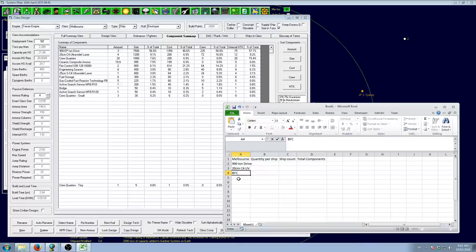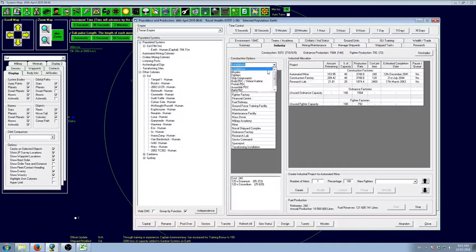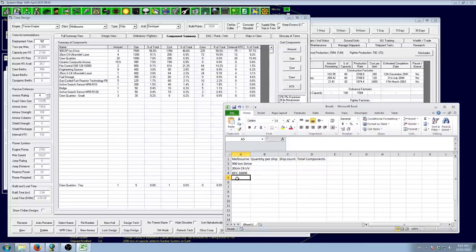Melbourne components: 900 ion drive, 20cm C4 UV laser, crew quarters. We can't pre-build armor, fire control, or engineering spaces. We have the 25cm SC4 UV laser, fuel storage, reactor, R10 sensor, R120 sensor. Per ship: three ion drives, four small lasers, two fire controls, one large laser, five reactors, one of each sensor. The spreadsheet will calculate totals based on ship count automatically.